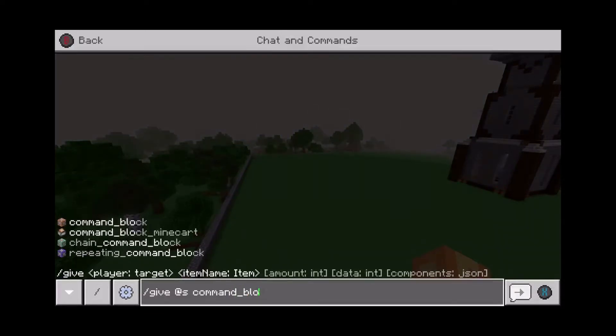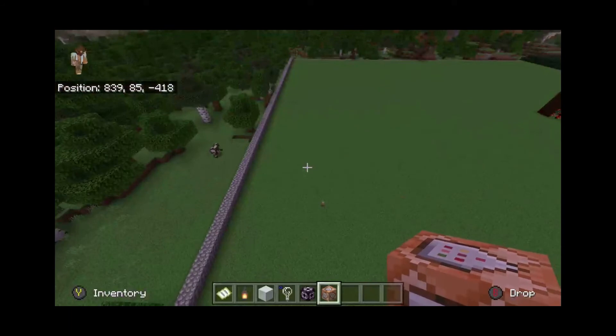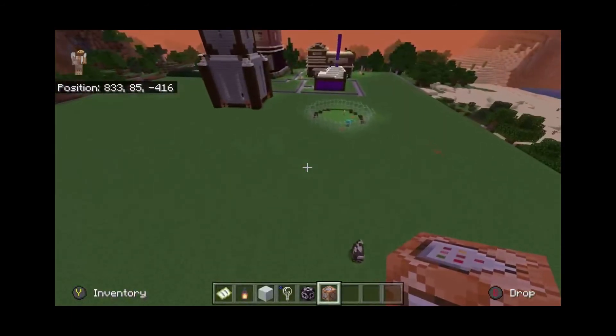And as you can see on the left, it pops up as you're typing it, and there's also the different types of command blocks. I don't know how to use those yet, but once I do I'll make sure to make videos on those as well. But that's how you ask for all of these blocks. Once that's ready, you type in enter and boom, there's your command block.